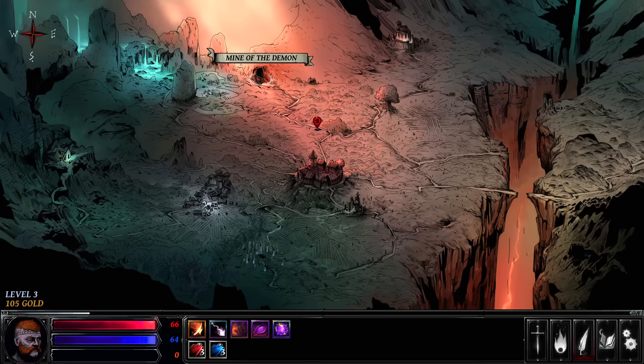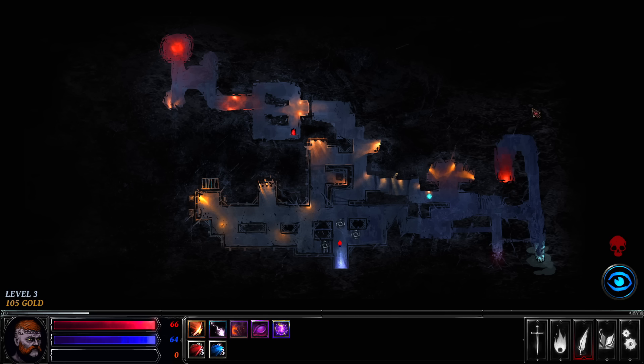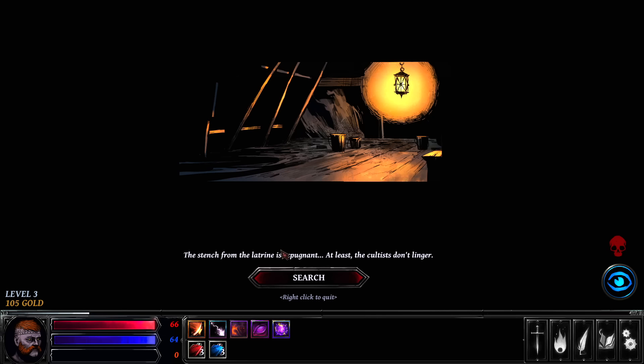There's an abandoned fortress to the north and a mine of the demon. I notice this dungeon actually fills the whole screen — that honestly resolves my previous critique a little bit. I feel a lot better seeing that. It appears to be just that first dungeon that wasn't set to fit the actual aspect ratio. This one has done that, so I retract my previous critique. A small staircase leads to a storeroom.